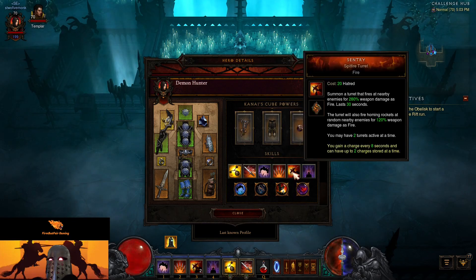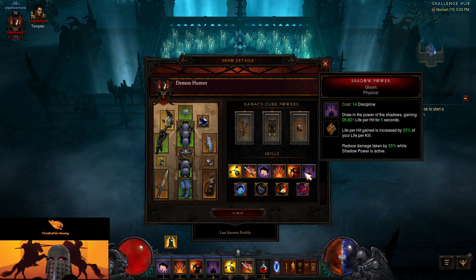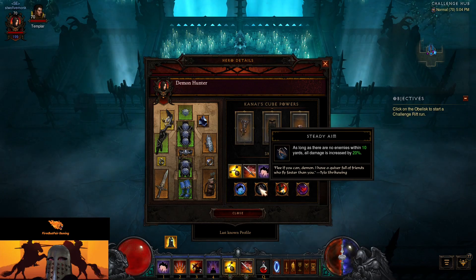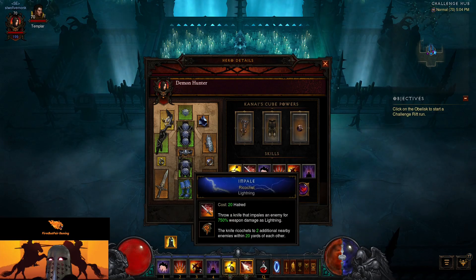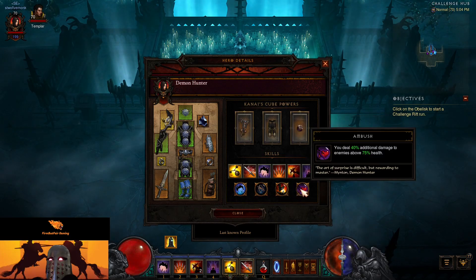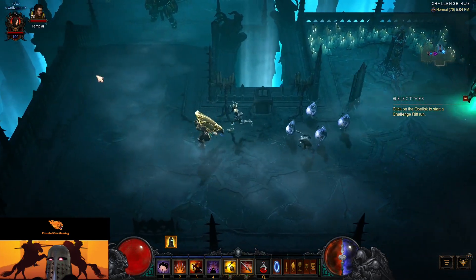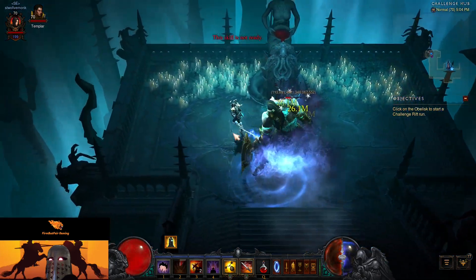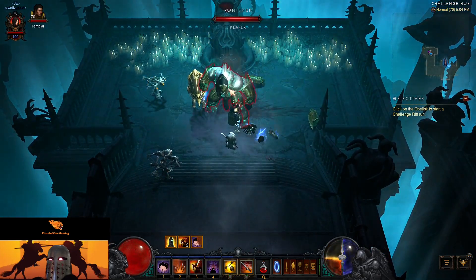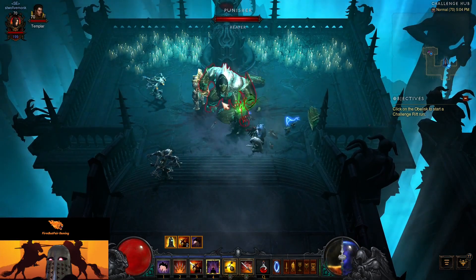Our abilities: Bolas with Thunder Ball, Impale as our big damage, Vault for movement, Fan of Knives for some AOE, Sentries, and Shadow Power for life per hit. We have Tactical Advantage — whenever we use Vault, Smoke Screen, or Backflip we gain 60% increased move speed, and as long as there are no enemies within 10 yards all damage is increased by 20%. Not sure how that works since we're supposed to be up close with Impale. Numbing Traps: anything hit by a sentry has damage reduced by 25%. Ambush: we deal 40% additional damage to enemies above 75% health.